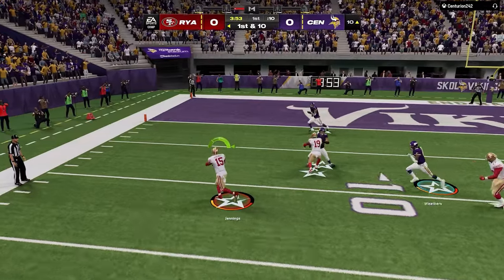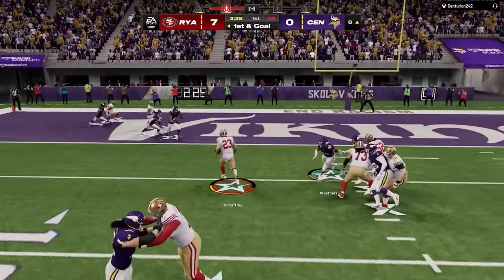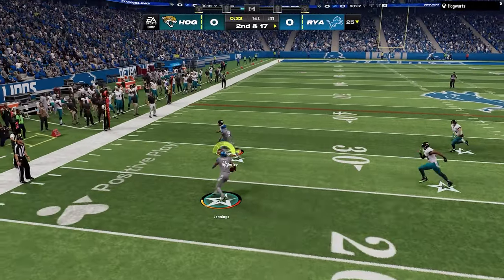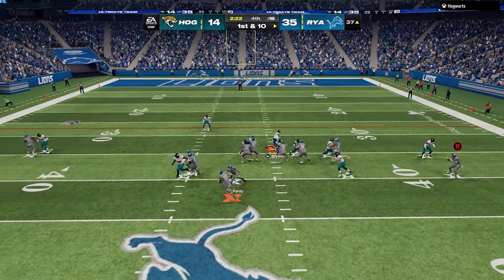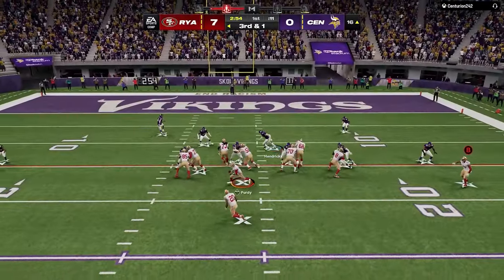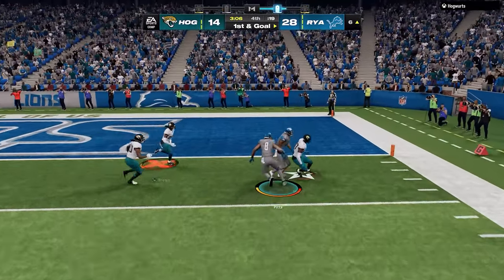The quality of RPOs under center, particularly in this playbook, is another factor that bodes well versus the meta. Because there are great runs and bubble screens out of many of the under-center formations, you don't need to throw the ball every play. You can run a more balanced offense and really make your opponent uncomfortable on defense. I really believe in under-center formations this year, and I think they are an excellent answer to the current meta.